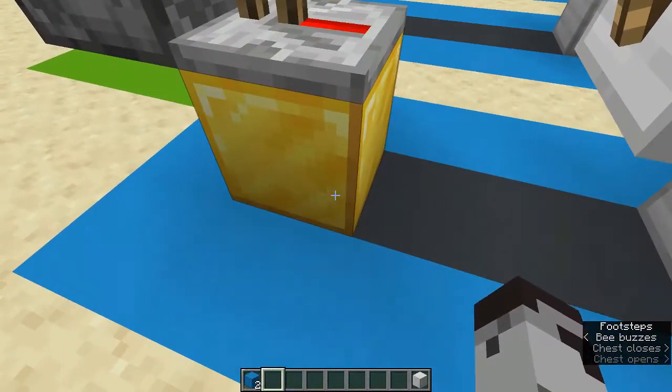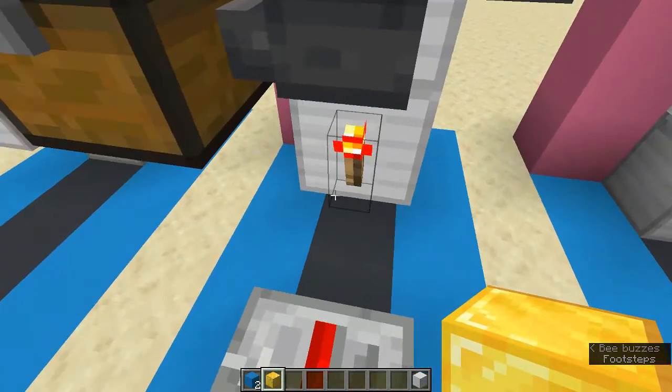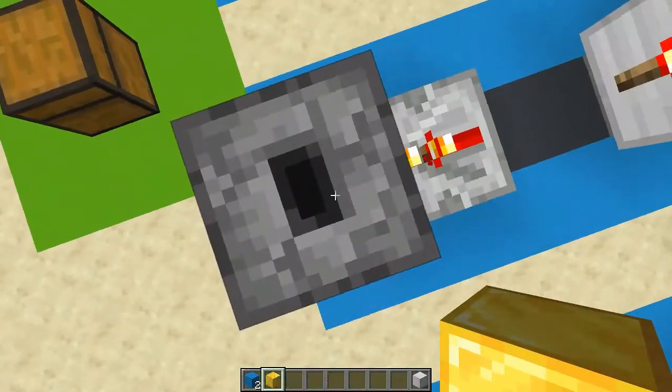Place another block over here and then put a repeater pointing out of the redstone torch into a dropper pointed upwards.